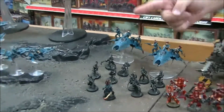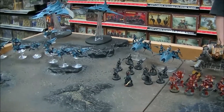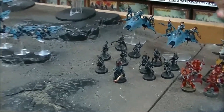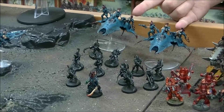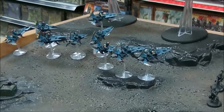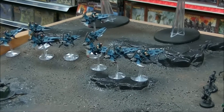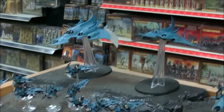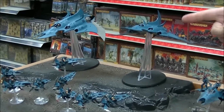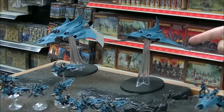We have the Primary Detachment - just got an Archon with nothing on them, just there because I need an HQ. Two five-man Kabalite Warrior squads in Venoms with Splinter Cannons. And then a unit of nine Reaver Jetbikes with three Cluster Caltrops. And two Razorwing Jetfighters with Disintegrator Cannons and Neurotoxin Missiles - two of poison each.